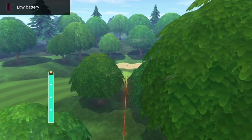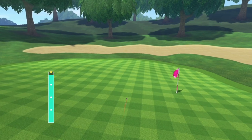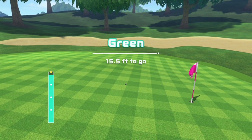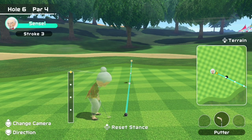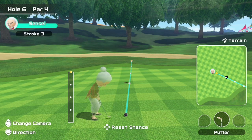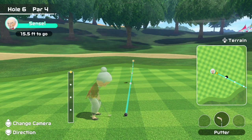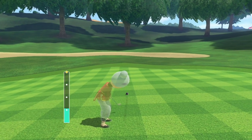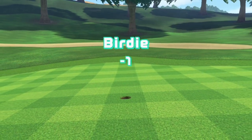That rough took out a lot of the momentum for our ball, and we rolled quite close to the hole. The wind did push me a little bit there, but we made it through the trees no problem and are on the green close to the hole. And that's how you birdie hole number 6 on Resort B.